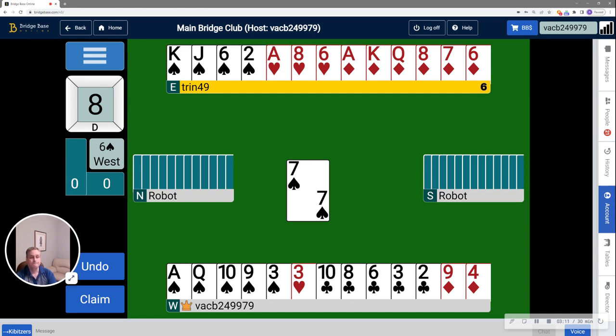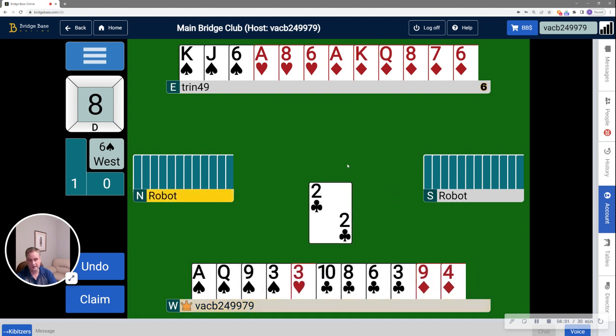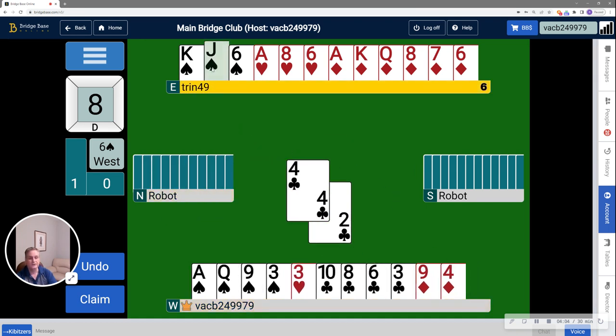If I draw all the trump and start running the diamonds, and the diamonds set up, I will get 4 pitches on the running diamonds. That would allow me to discard 4 clubs, leaving me with 1 club in my hand which I need to ruff. That's probably the best line of play: account for ruffing a club and setting up the diamonds. If the diamonds don't split and are 4-1, it's essential that I ruff a club first, because I won't get 4 diamond pitches — only 3 — and I'll have a losing club at the very end. So I'm going to start by letting this come around to my own hand and ruff a club right now.